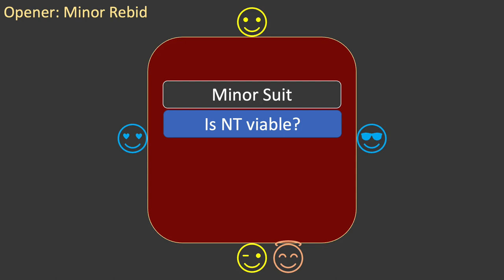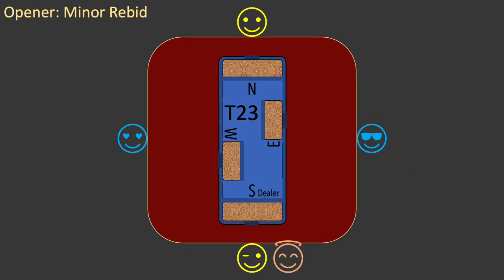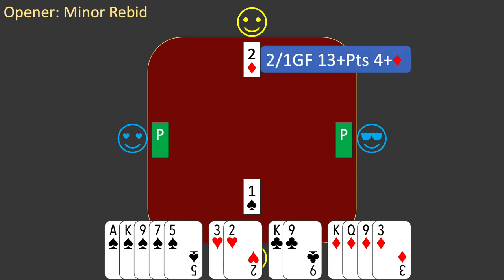Now let's look at another board — this is board T23. You are the dealer. Here is your hand; it is identical to the previous board, so you make an opening bid of one spade. West passes, partner bids two diamonds, and east passes. It's your turn to bid. Partner's bid is a Two Over One game force — it shows 13 or more points and four or more diamonds.